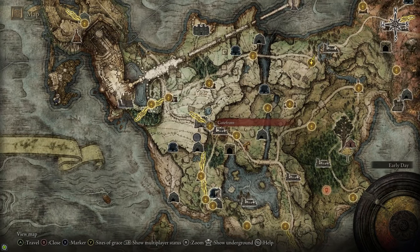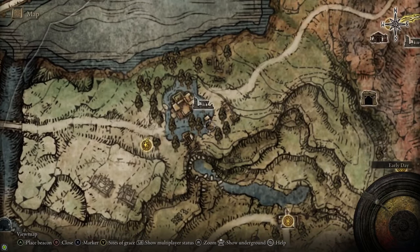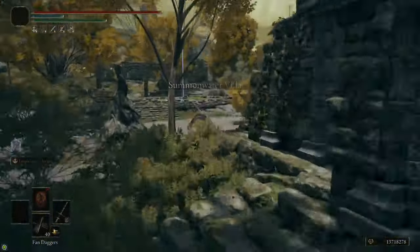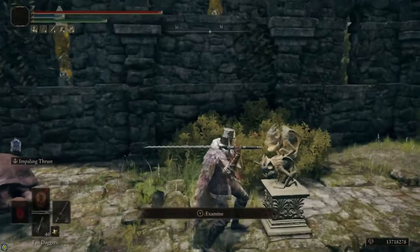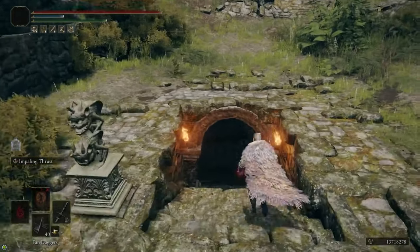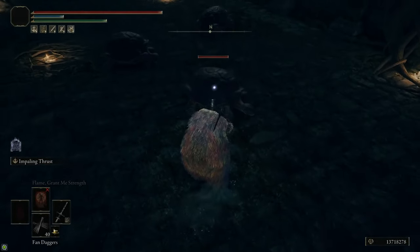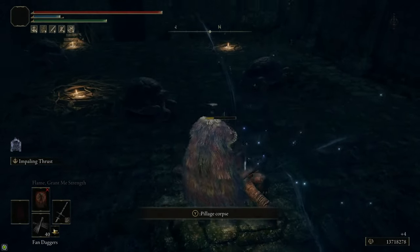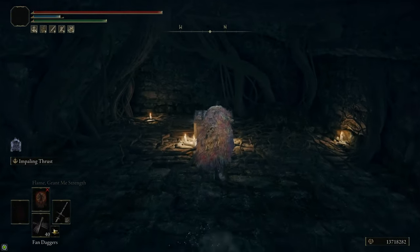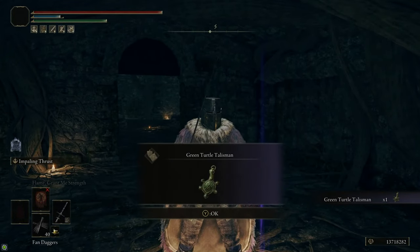Now we're done with the Weeping Peninsula, so we're going to head back up to Stormhill. East of the Warmaster's Shack, across the bridge, we're going to go to Summonwater Village. Make sure you have at least one Stonesword Key for this part because you're going to need it. We're coming here to go into the cellar and grab a talisman. This particular cellar requires one Stonesword Key to open. Once you head down inside, there's a bunch of turtles — a good place to farm Turtle Neck Meat if you need it. Open up the chest inside and we grab the Green Turtle Talisman, which increases our stamina regen.